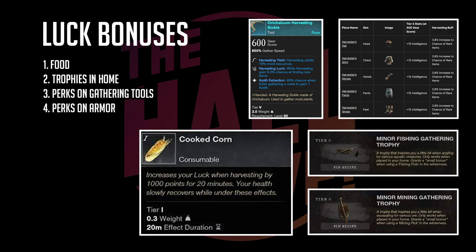Obviously we talked about the sickle — mine has both yield and luck on it, so you can get luck on your gathering tool as well. Additionally, you can get armor that increases your luck. I have the hat, shirt, gloves, pants, and boots for increasing not only intelligence but also gathering luck. The description references rare items, but that's been reworded — it now means increasing your gathering luck.